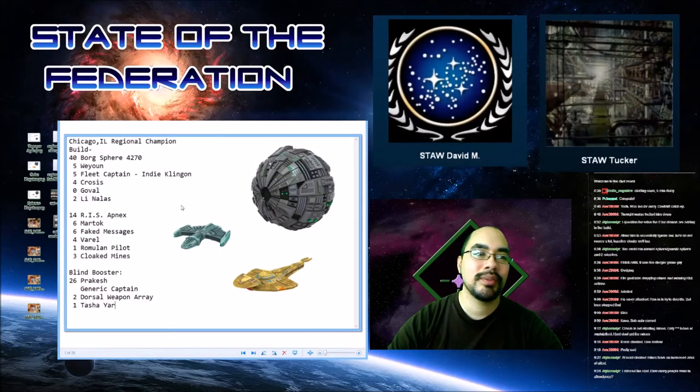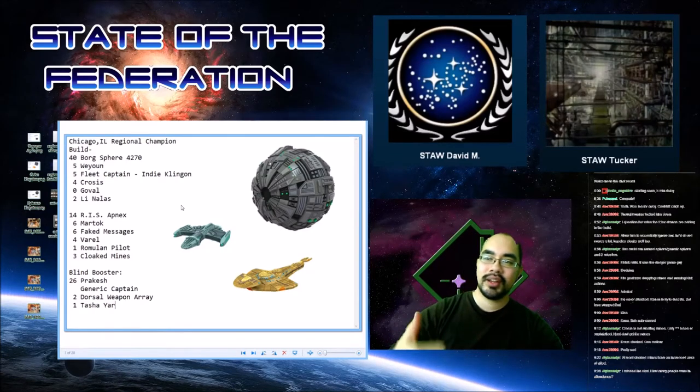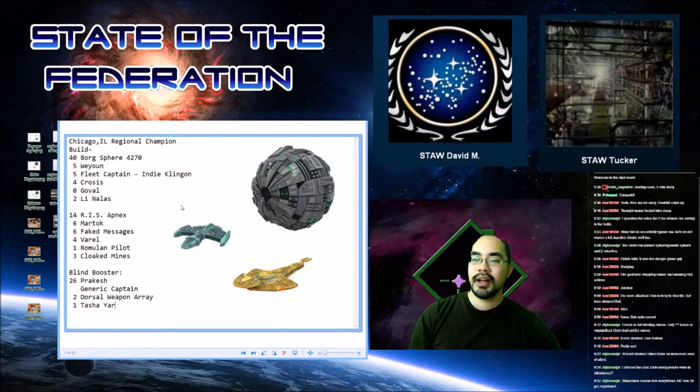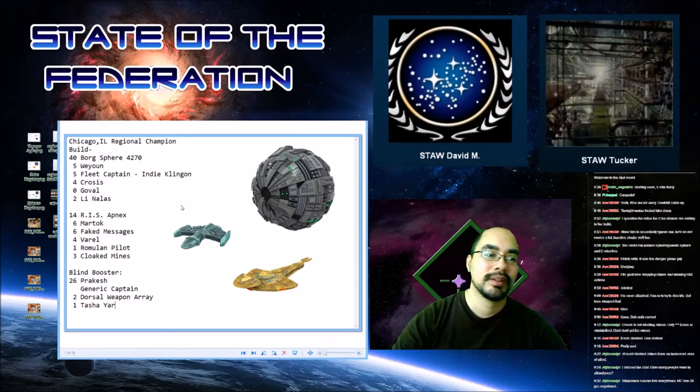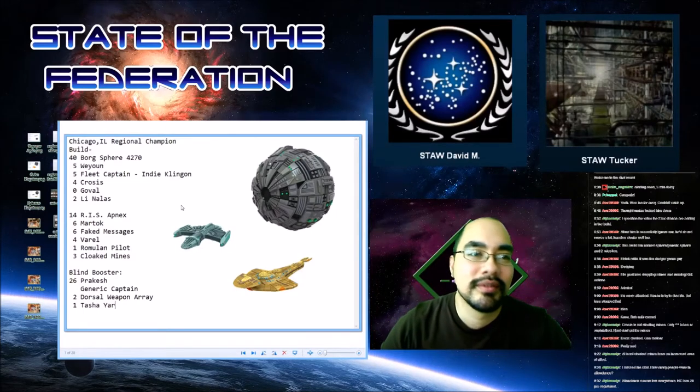I forget, did I already go over all of this — my full list at the beginning? I think I did. You did. All right, so you know we saw this Sphere 4270, Wayoun, and a bunch of crew — Martok on the app next, bringing some extra crew along, and a little cloaked mine, some fake messages, some cool stuff.